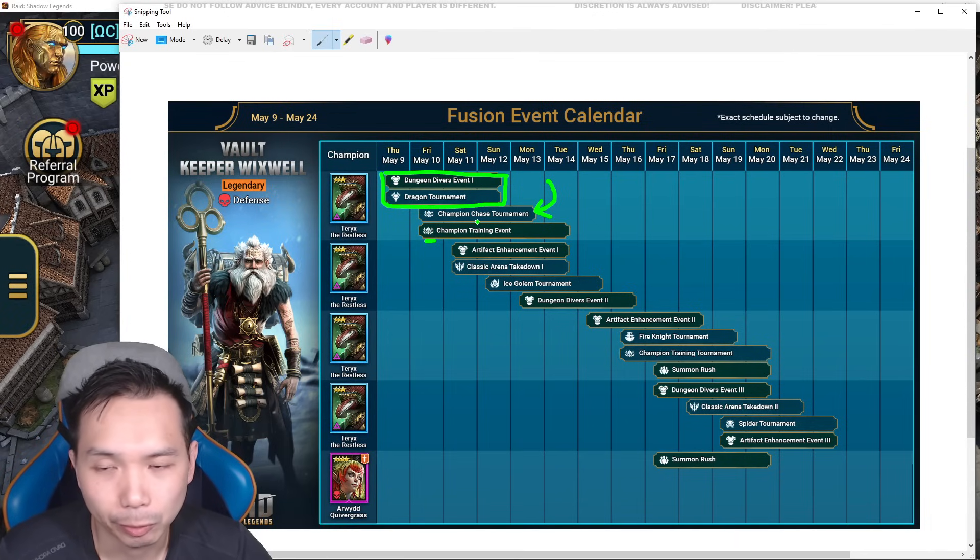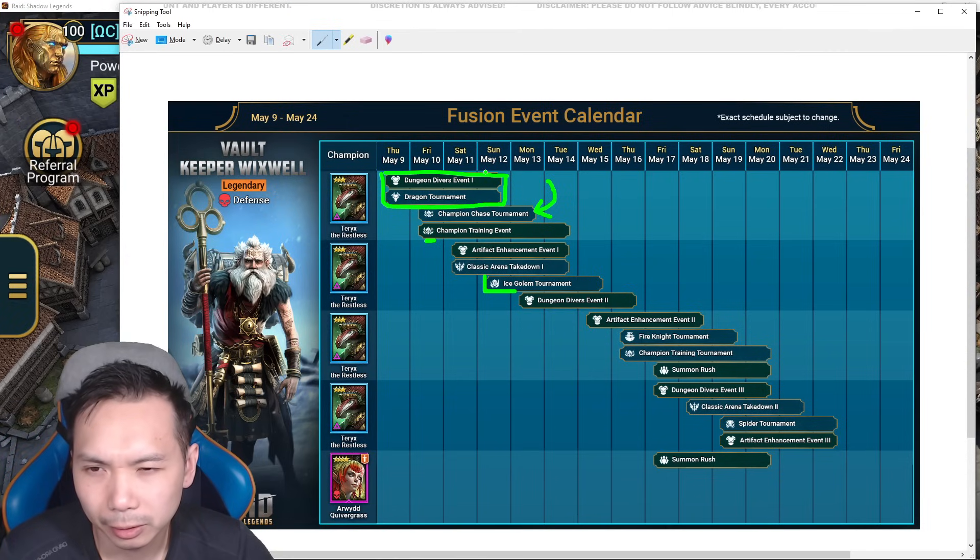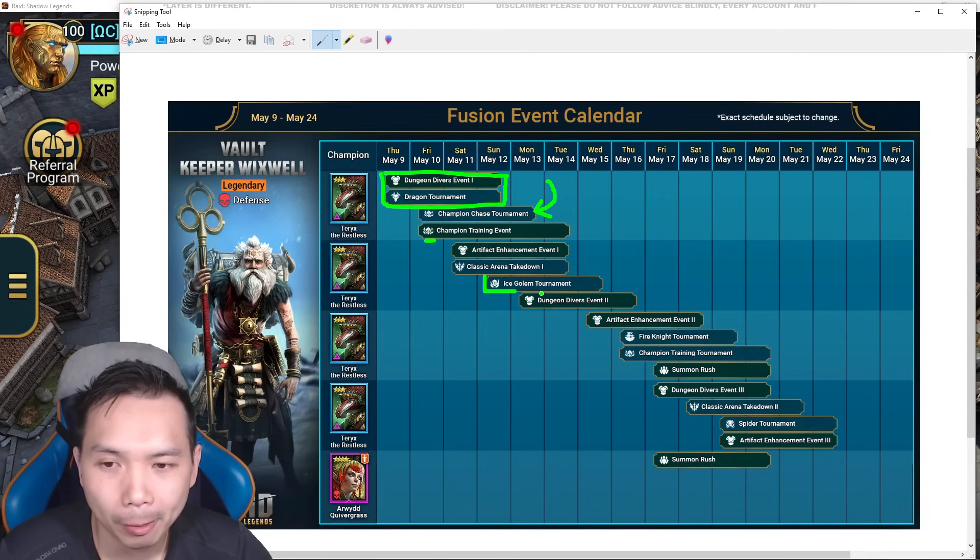We're going to be doing training, pulling mystery shards, and pulling ancient shards if you want to be super efficient to complete the champion chase. You'll be throwing energy into your dragon to complete your dungeon diver — that's basically what happens the first four days. Then ice golem opens and you can throw some ice golem energy into your first dungeon divers.